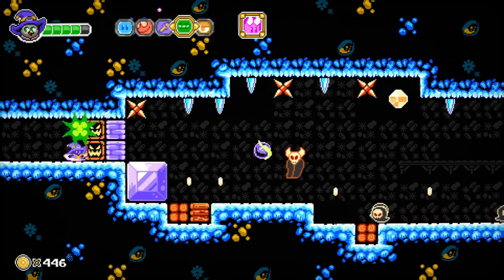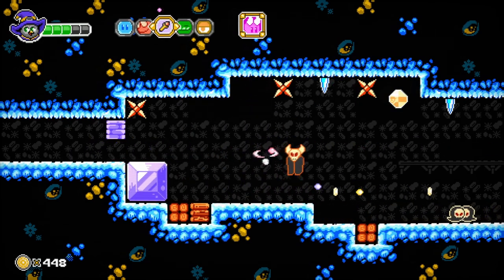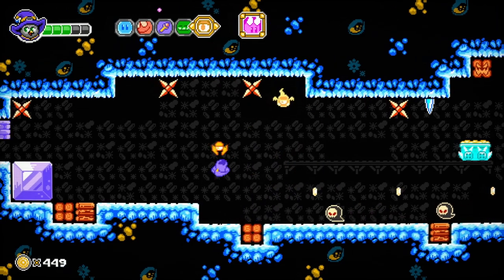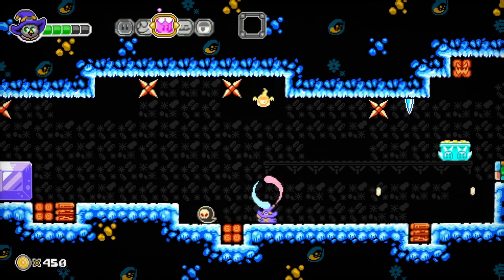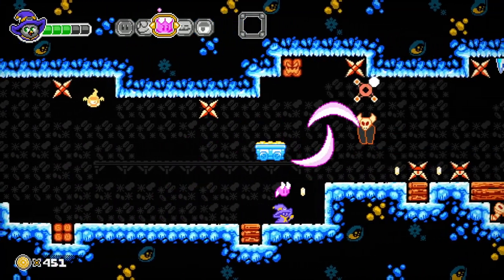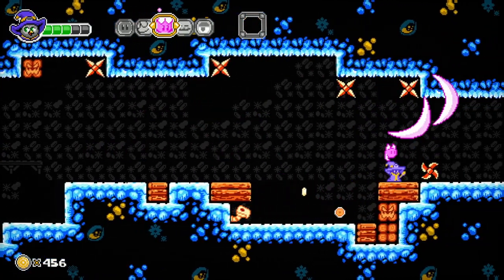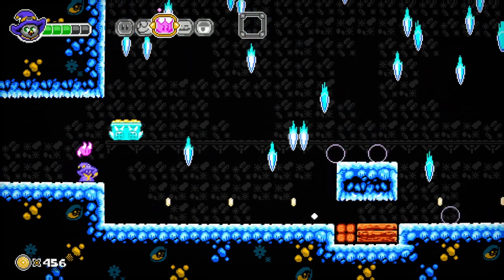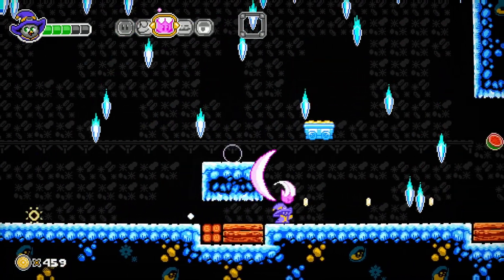I think we have a speed boost — there's your sprint basically — and I think we're also shooting much faster. Oh god, I just got a wand upgrade and then lost it immediately. You'd think the color of that thing would represent what you need to get it.